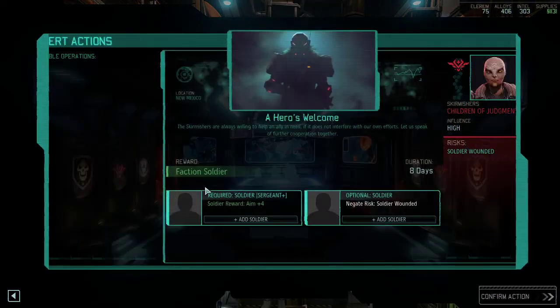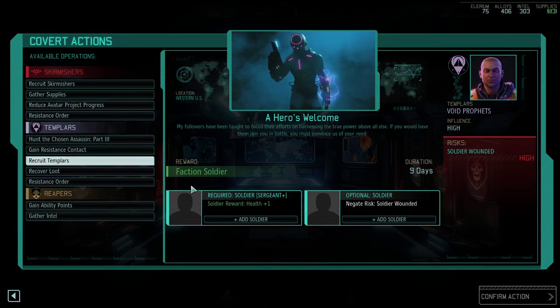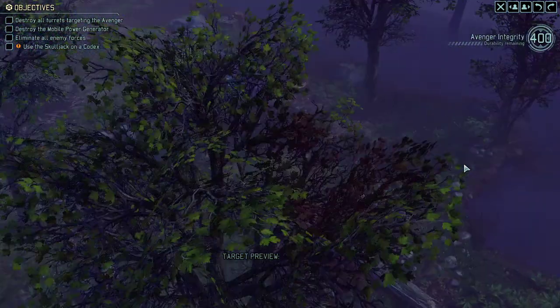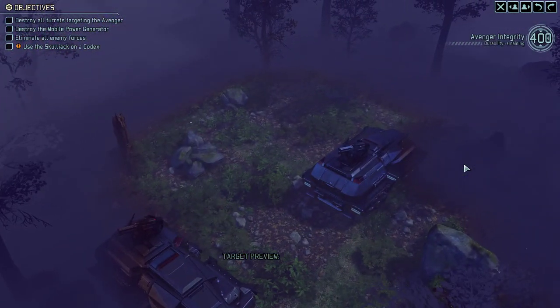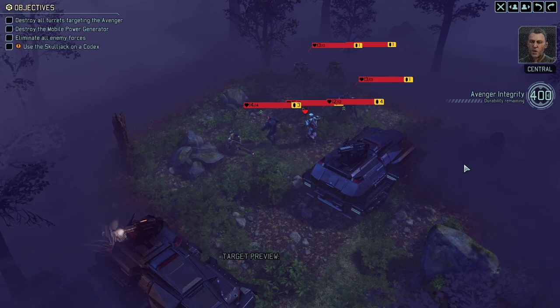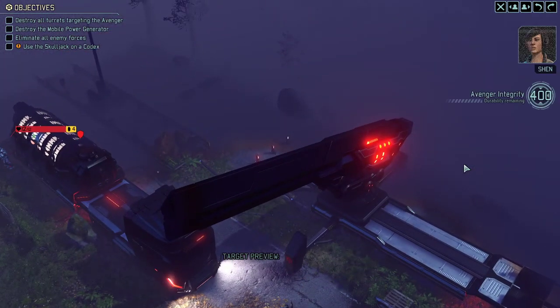We got a few nice resistance ring missions including a recruit the Templar mission with a nice little health bonus, so we're going to do that, reduce avatar progress, and a few other goodies. The only downside this month is we're probably going to be shut down by the hunter — and as predicted, we are being shut down by the hunter, so it's time for another defense mission.